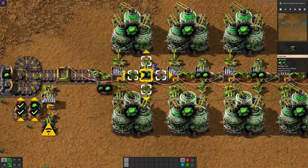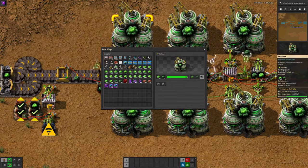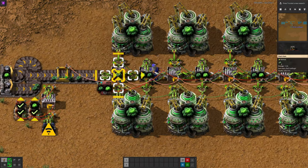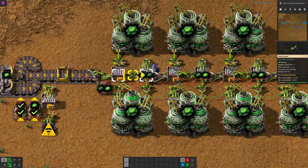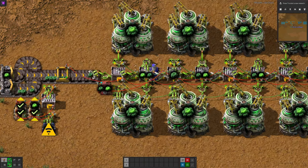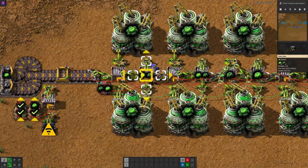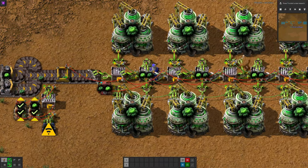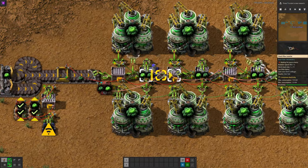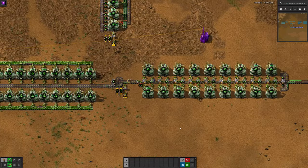This one is set to only output when there's less than 40 in there as a safety. When one of these centrifuges finishes, it passes out the Uranium-235 one grab at a time, dropped into the chest, grabbed by this inserter, and immediately put back into the centrifuge — looping very quickly. It does that four times for all the 235 and also passes out the 238. It works very similarly to the other designs — passing it round and watching for more than 20 to accumulate before passing on to the next machine in the row.